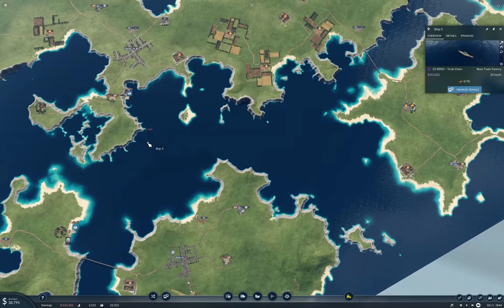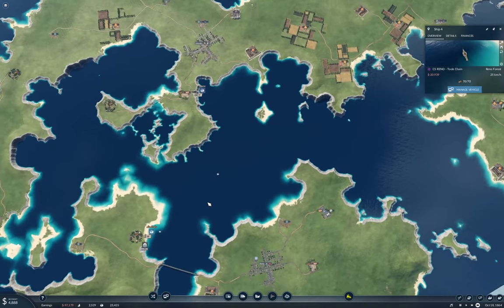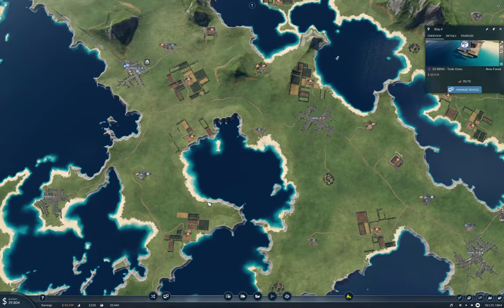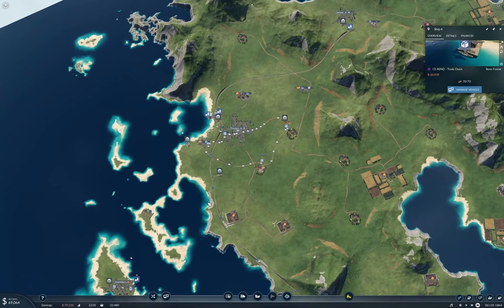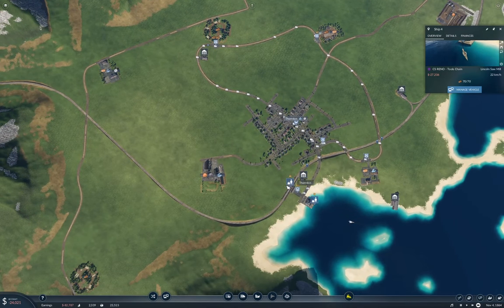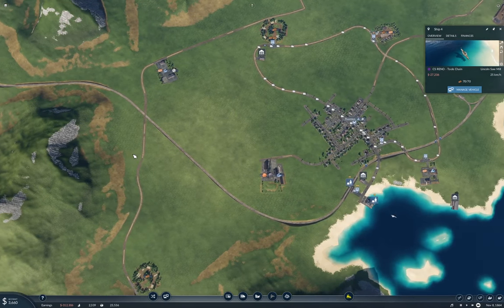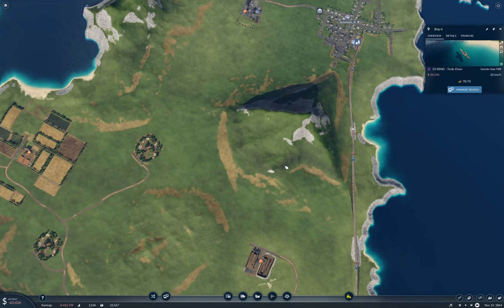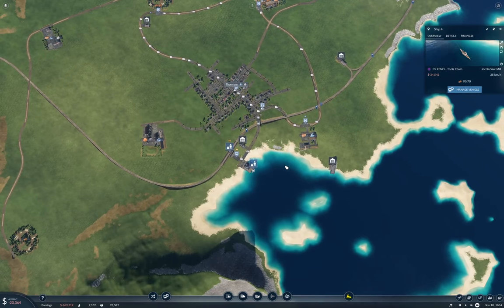Ship three, ship four. That ship shouldn't be going to the sawmill—we should send it to the forest. That's going to lose money for a bit. We were messing around over here by Thornton, so we can ignore those guys for now. I need to fling a train all the way down this way. I could repurpose the existing train to go the whole way, but it already takes long enough—I don't think that's a smart move.